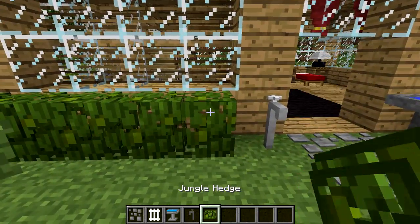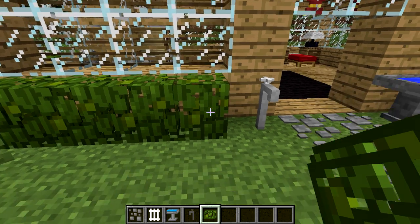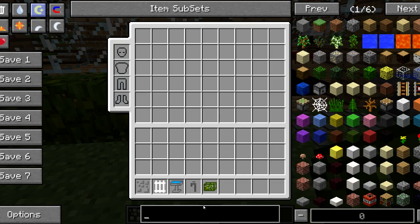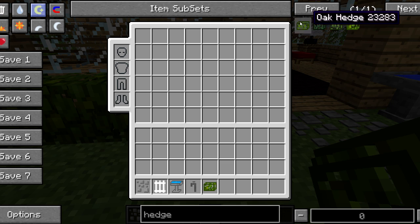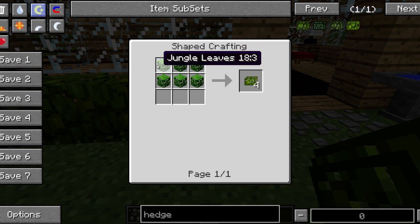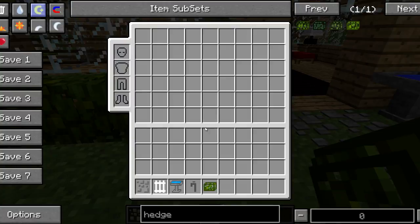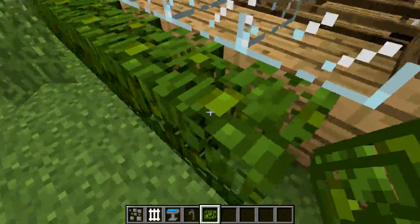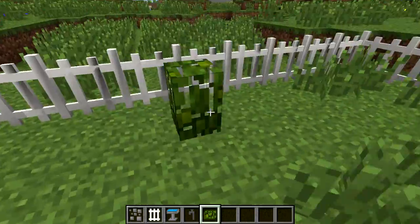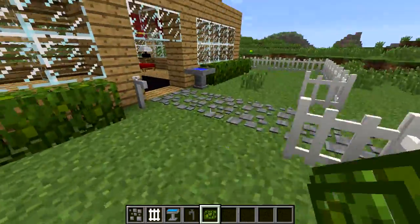Now here you have the hedge — this is the jungle hedge. The crafting recipe uses jungle leaves like that, and you get four jungle hedge. There are also oak hedge, spruce, birch, and jungle varieties. It acts kind of like a fence — you can't jump onto it or over it. Very cool.